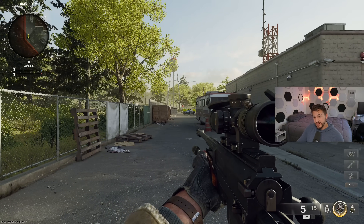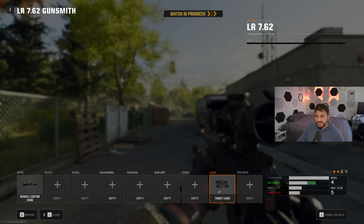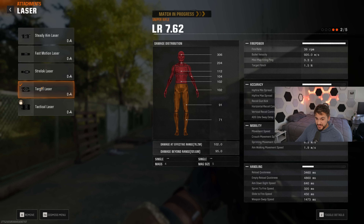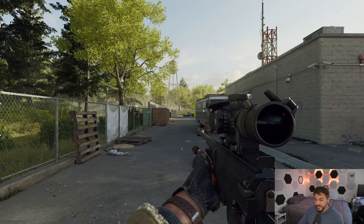They've turned this into a mechanic where you can put an attachment on that actually reduces this effect. The attachment is called the target laser — it's the only attachment I found that impacts this stat. The target laser doesn't describe it in game, but if you look at the detailed stats, you can see this ADS idle sway delay stat. That is the amount of time from when you ADS to when that idle sway actually starts happening. If it's zero, that's really bad — it means you ADS and it's already been happening and will happen immediately. When you put the target laser on, it brings it up to 2,800 milliseconds, or 2.8 seconds, for this sniper rifle.